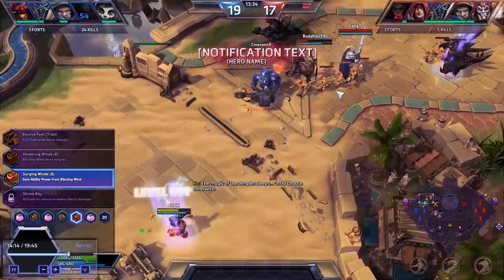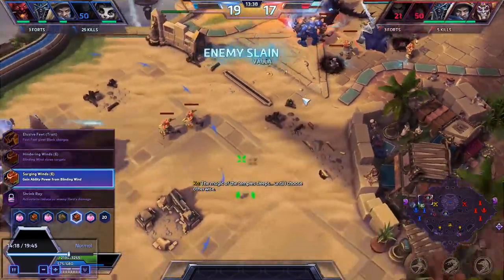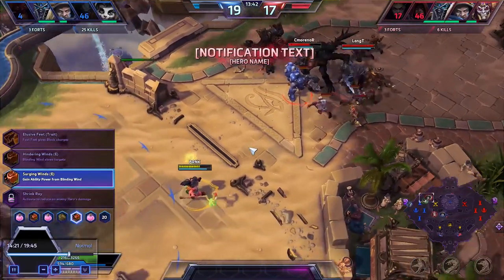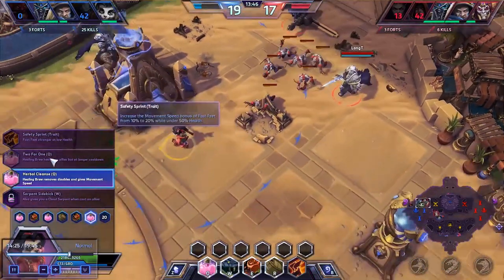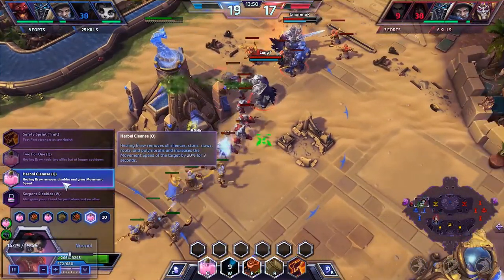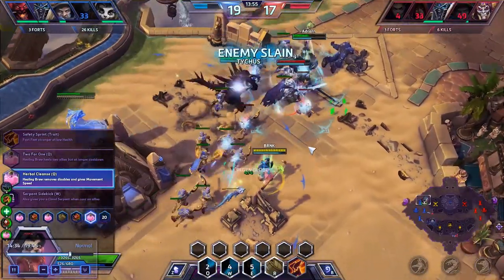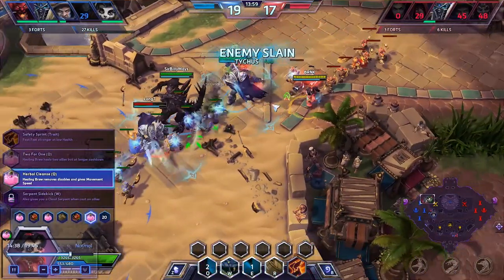There's a neat kill — nicely executed, trapping a person right in the middle of three and demolishing them. Running away, healing as I run, trying to keep these guys alive, winging the outside edge. Heal, heal — and that's going to be a survival. But I don't know that Diablo is going to be so lucky. He kind of got himself in the middle of a mess there; I wasn't able to get back up there in time. The next upgrade I picked up was Healing Brew removes disables and gives movement speed.